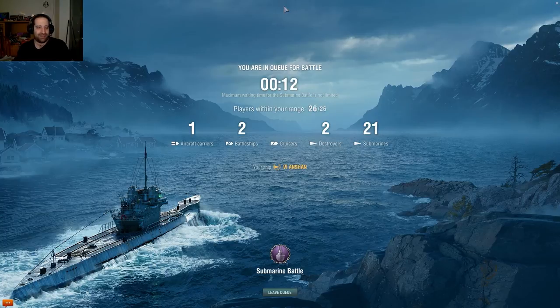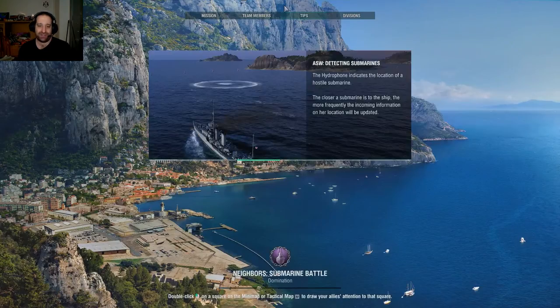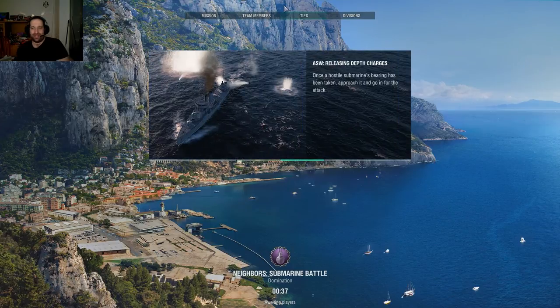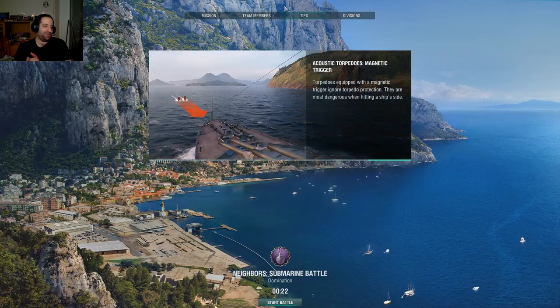I've played submarines all day in my other videos and I still like the German U-boat — that's the best underwater maneuverability. The American one is more maneuverable on the surface, but how often are you on the surface in a submarine? The German U-boat is more maneuverable underwater, and that's key when going for anti-submarine kills. You need to be ahead of your target so the torpedoes can swing onto you.